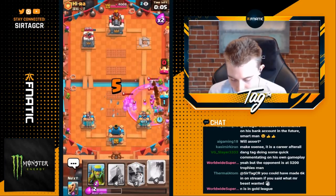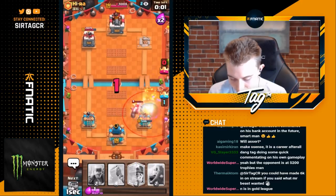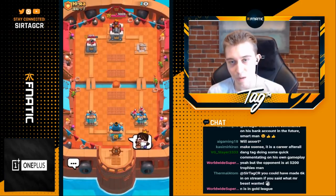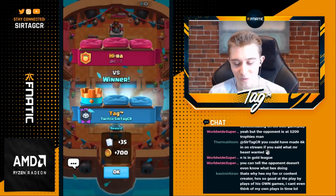Rascals are one of the most overpowered cards in the game and I think they deserve a pretty big nerf. We're just going to go for a fireball here, then a fire barrel, and drop rascals. We go for a fireball just to make sure the bats don't walk on, and we win the game. GG, well played. This guy had barb barrel and tornado with a whole bunch of splash damage, but it just didn't matter.